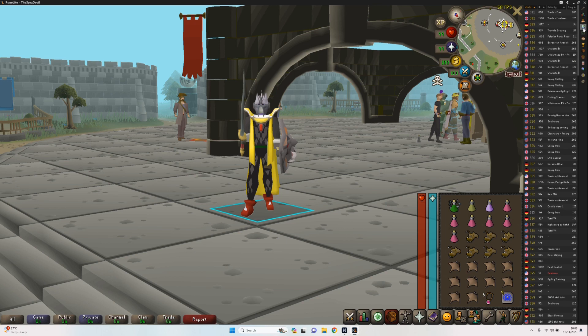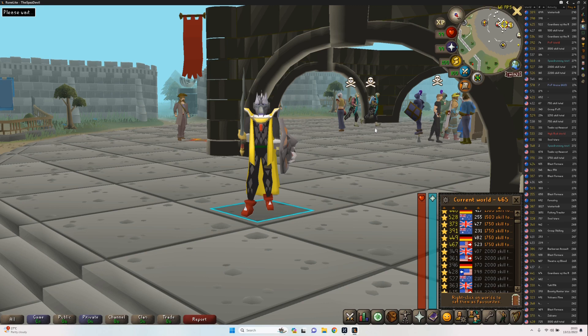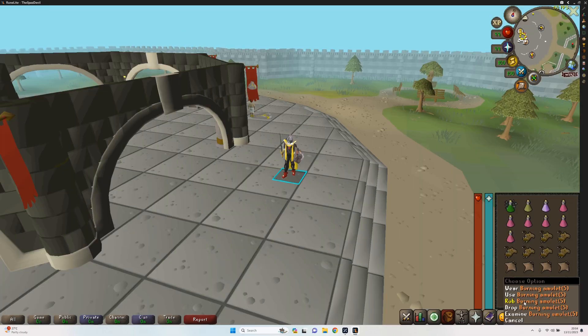All you are going to do is go to your world switcher and do what we did in the Chaos Elemental video — go to the Ping tab at the top and choose the highest ping Australian server. Wilderness PKers hate Australian servers. They hate the ping. These are sweaty bastards.